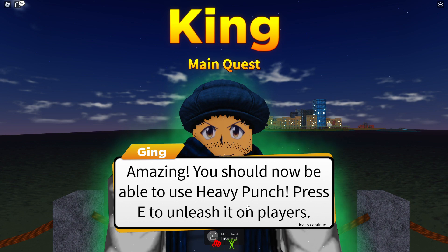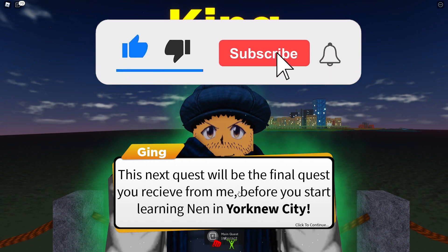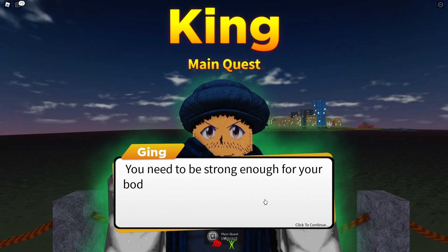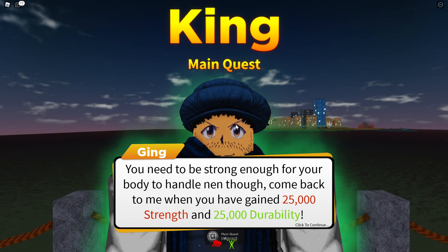You should now be able to use heavy punch - press E to unleash it on players. This next quest will be the final quest you receive from me before you start learning Nen in York New City. After this final test, you'll be able to meditate. You need to be strong enough for your body to handle Nen though. Come back to me when you've gained 25,000 strength and 25,000 durability.